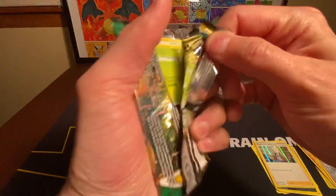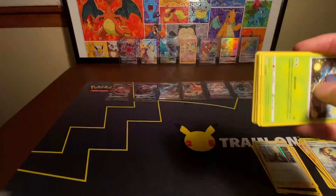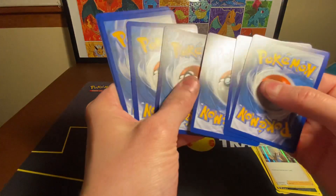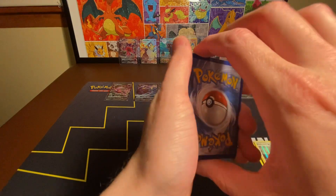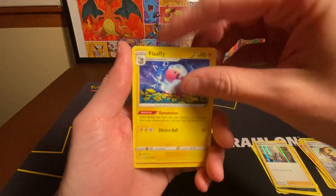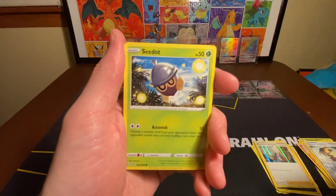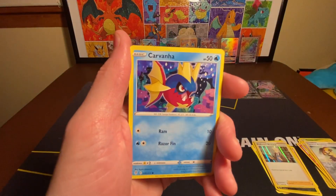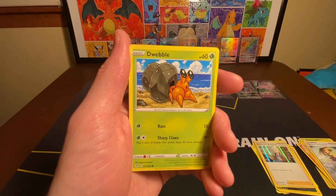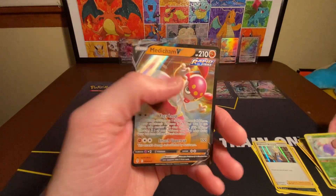Let's get into the last pack that we have — Evolving Skies. Let's see if we save the best for last, which is probably not likely. Let's guess Steel — nope. Got a Flaaffy, Pyroar, Seedot, Flip Bebe, Carvana, got a Reverse Jumpluff, and a Medicham V.